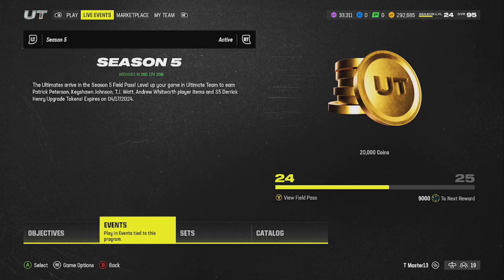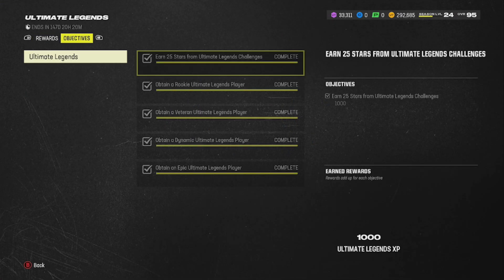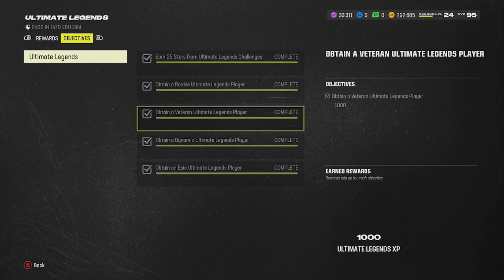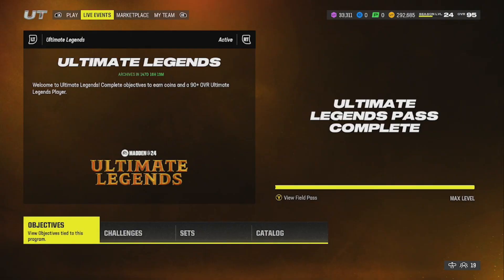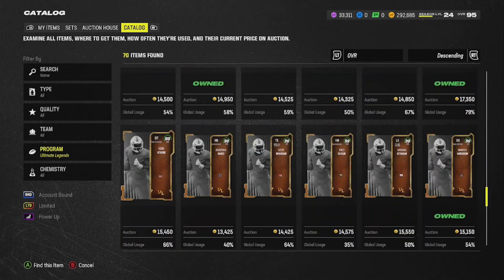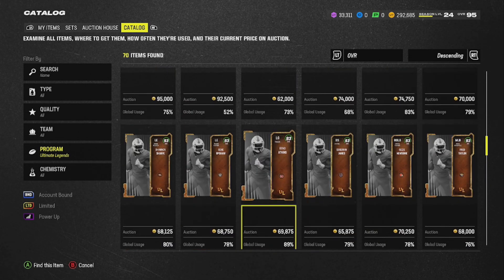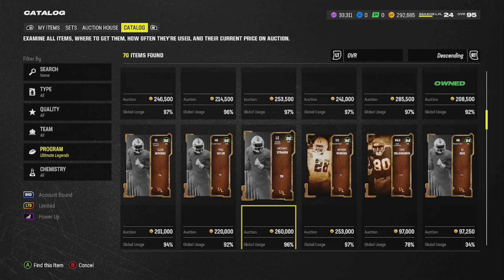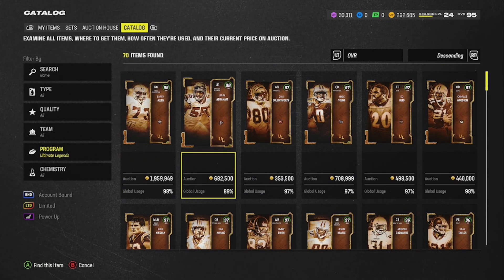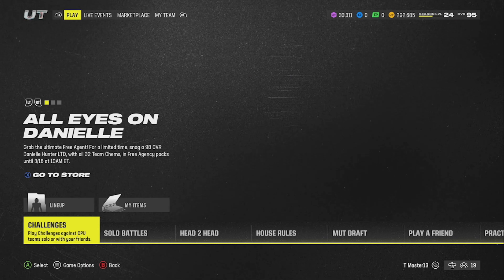One last thing before I end the video: when it comes to the field pass objectives, it says 'obtain' — all you have to do is buy these guys; you don't have to create the set. Just buy them and sell them off. The categories are: rookies are the 87s and 88s, veterans are the 90s and 91s, dynamics are the 93s and 94s, and epics are the 96s, 97s, and 98s. Buy them and sell them straight off and you'll complete all the objectives.